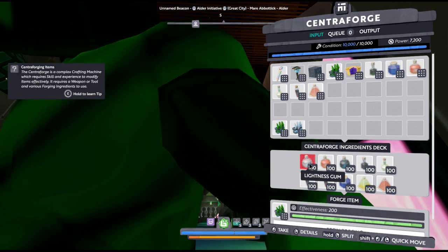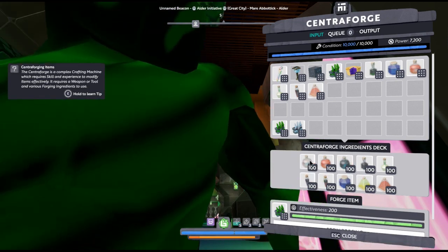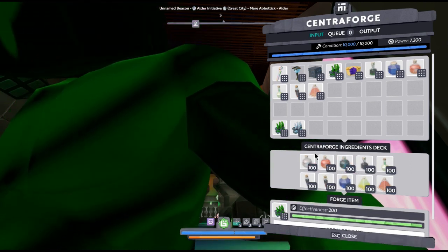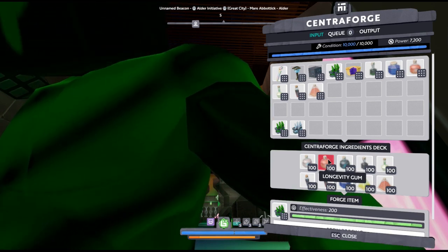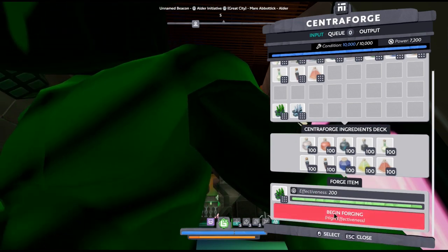Effect and lightness gum, you can get them - the bonus you want is the only one hidden with this gum, so you can use them at the same time. For longevity, you have to be careful not to get extra durability. So let's start.